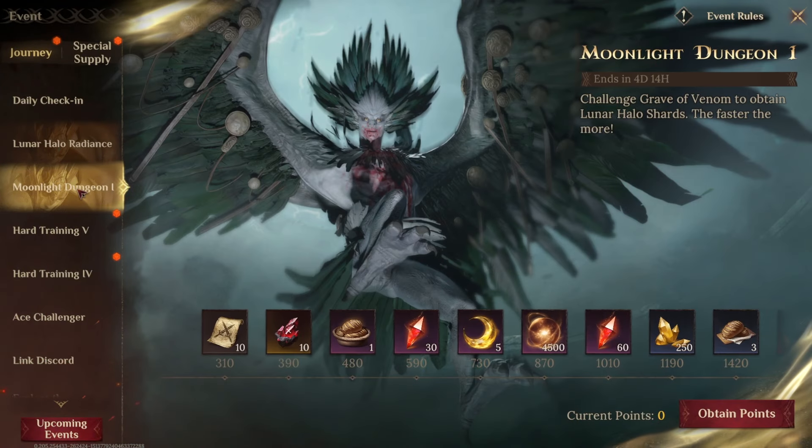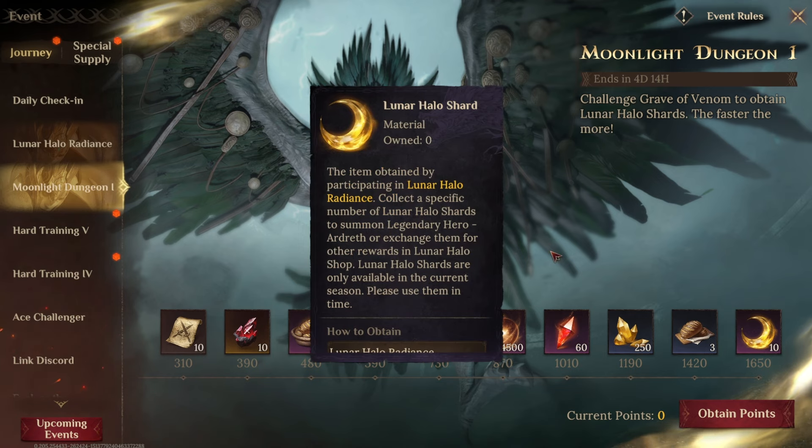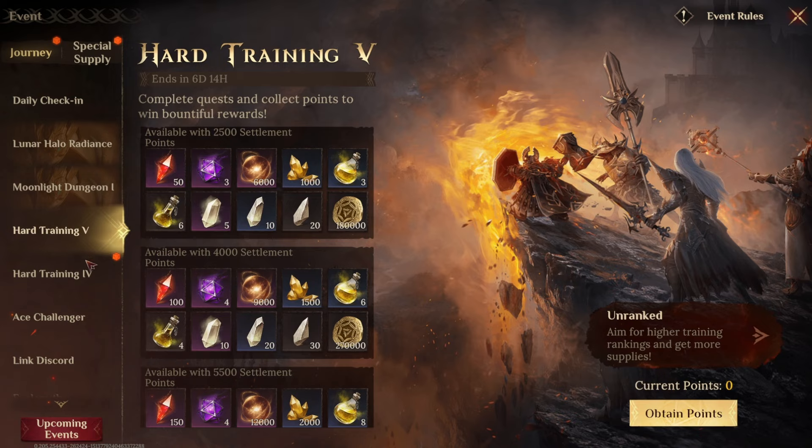Jumping into the moonlight dungeon — this is the first event, and these will be coming out every five days throughout the event. This week's task is to farm the Grave of Venom. You're going to want to be farming Grave of Venom and picking up 15 lunar halo shards towards your Ardrek.